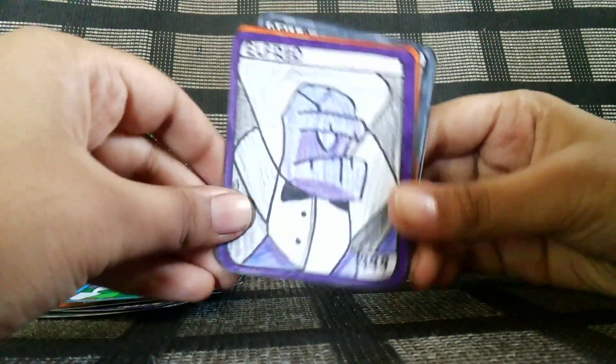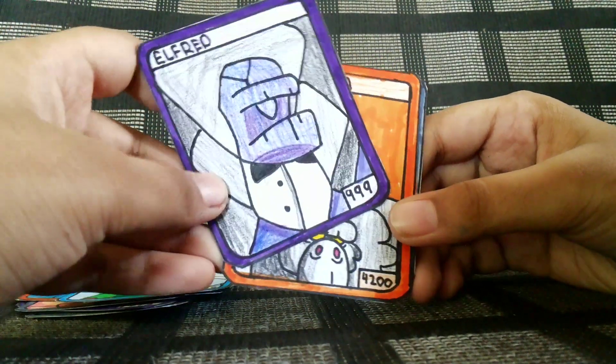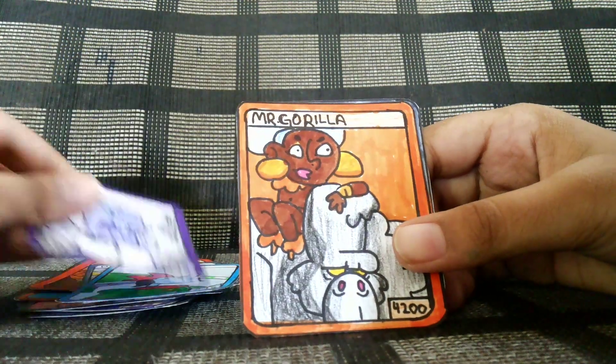From the bargain, you see — Alfred, 999 attack. And it's a purple card, means epic.